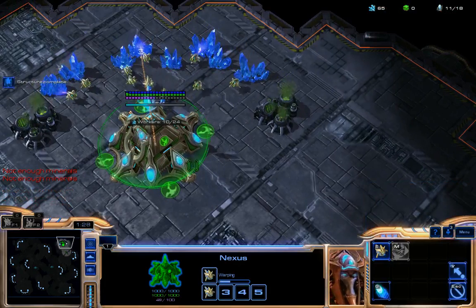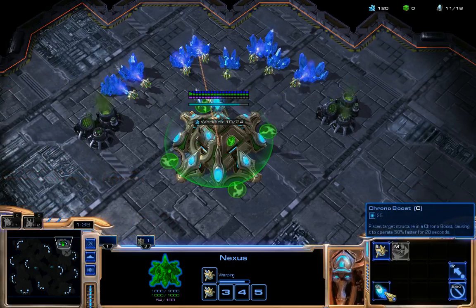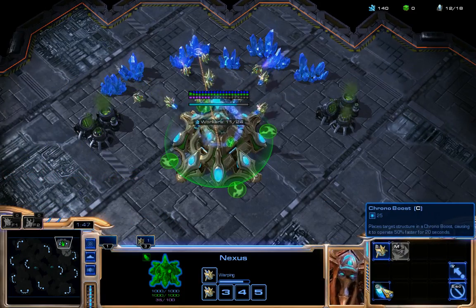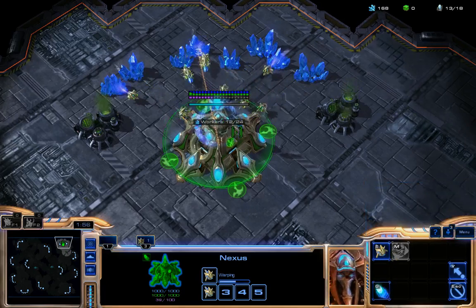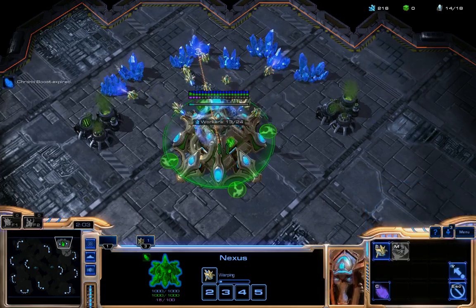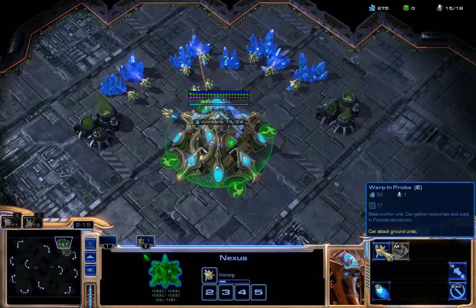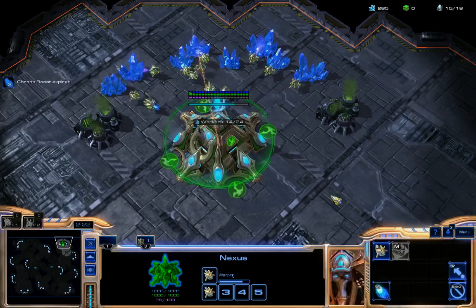A very nice thing about Protoss is Chrono Boost. Chrono Boosting allows you to improve the speed of creating units or upgrades. If you use Chrono Boost, you can make a lot of workers very quickly. And if you have a lot of Nexuses, you can speed up many other buildings — for example, upgrades or anything else.